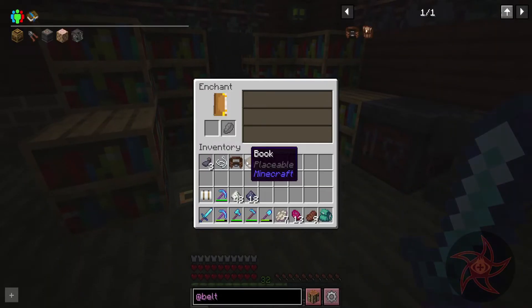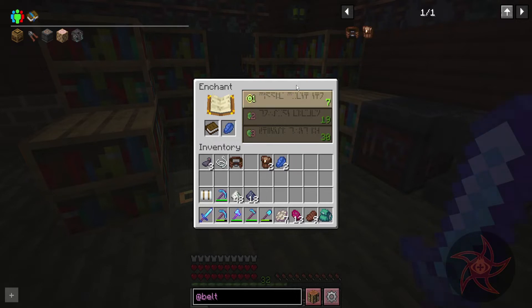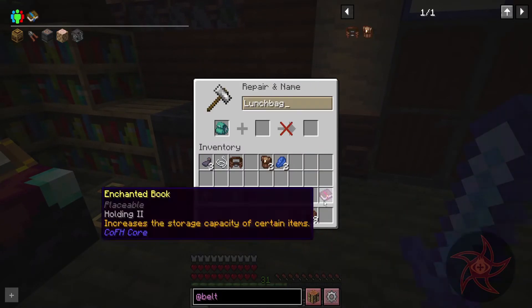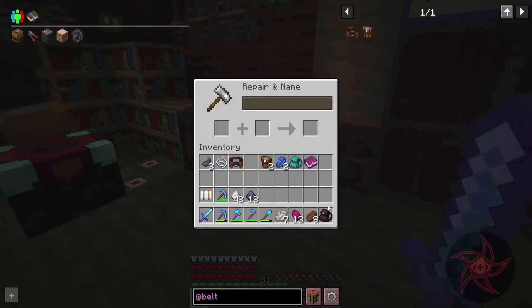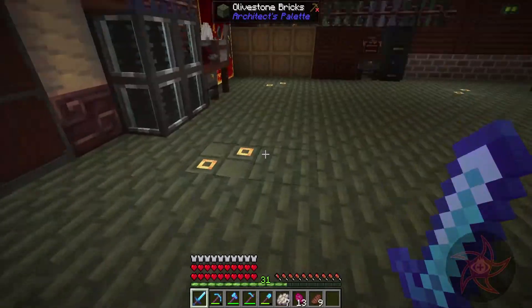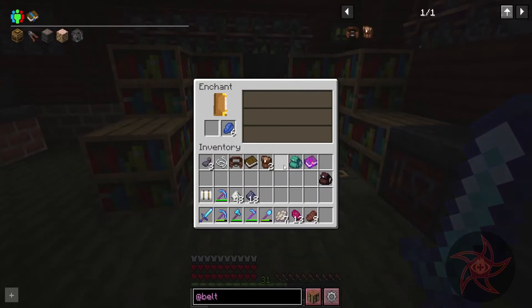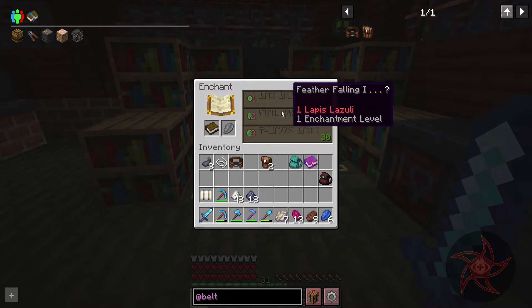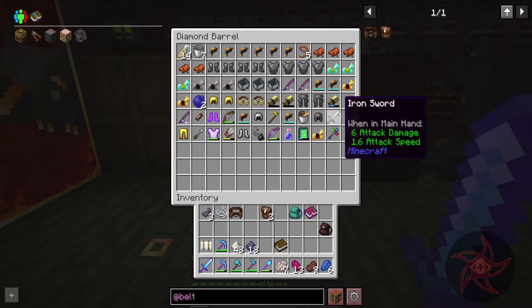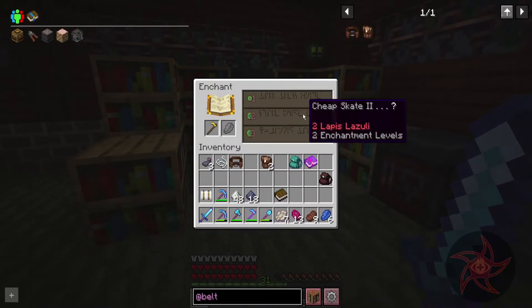I got a book: Sharpness 3, Efficiency 2, Holding 2. Let's try this, since I didn't have a whole lot of luck otherwise. I've got the other one that's not renamed or dyed, we'll give that a try too - nope, can't anvil that on there. Let's get another book. Smite 5 - nope. Do I have any extra tools? Efficiency 4 - hmm.